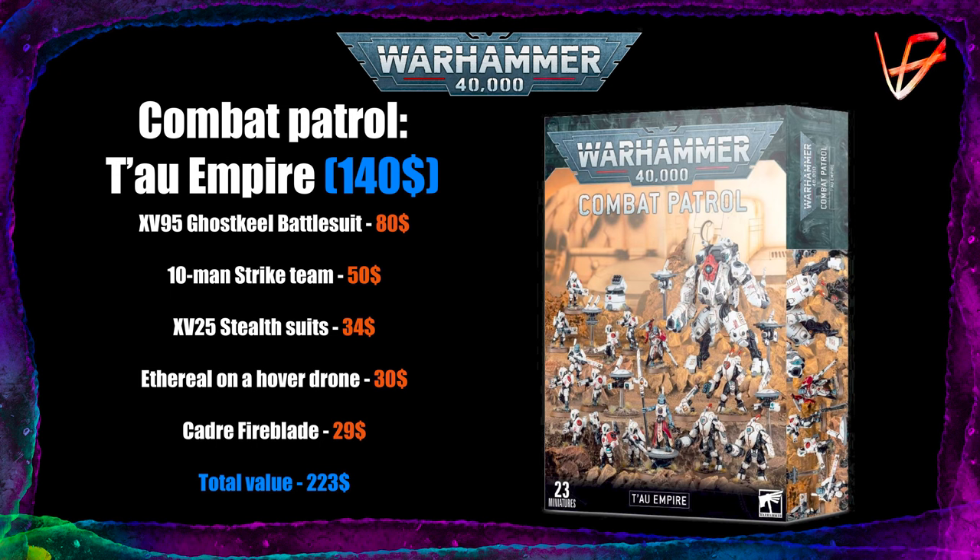The Cadre Fireblade is a great HQ — he costs only 50 points and for that you get a character that can apply a markerlight. He can take the Awesome Lantern relic, which allows you to roll 5 extra D6 and apply up to 5 extra markerlights to chosen targets — a great way to make your markerlights more reliable, which is very important for Tau. He also provides a great aura of 6s to hit with pulse weapons on core units, generating extra hits. In your command phase he can select one Fire Warrior team and give them a reroll once to hit. Overall the Tau Combat Patrol feels like a good deal — the worst thing here being the Ghost Keel, and it's still not a bad unit, maybe just not the most competitive and efficient one.